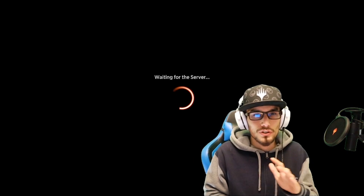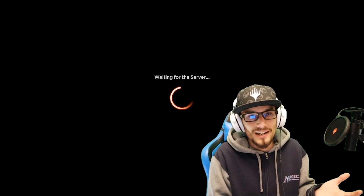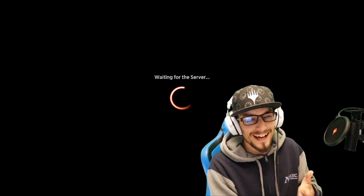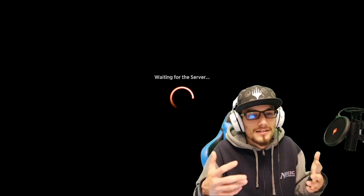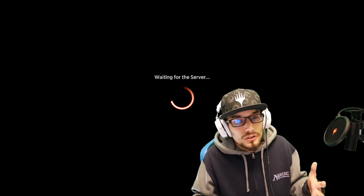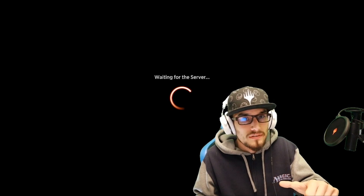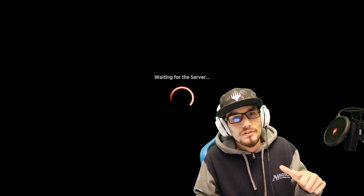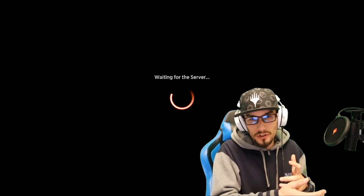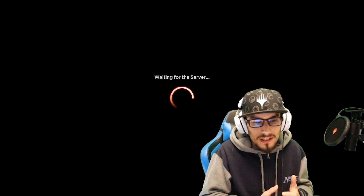The first step may seem self-evident, but reboot your PC. If you've watched the IT Crowd — have you tried turning it off and back on again? This can clear up errors. If you want to go above and beyond, turn your PC off, unplug it from the wall, press the power button for five seconds to drain the excess power from your motherboard, then plug it back in for a nice fresh reboot.